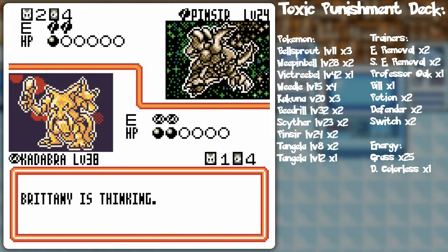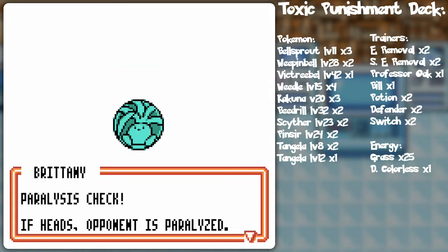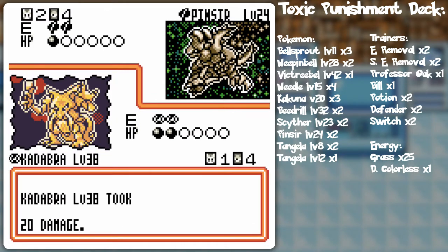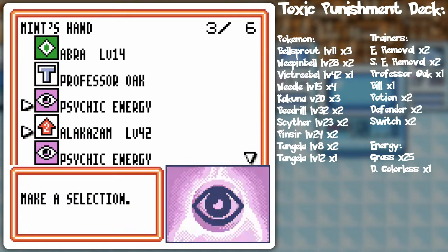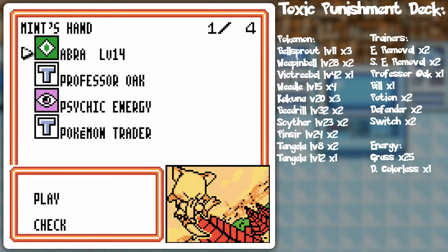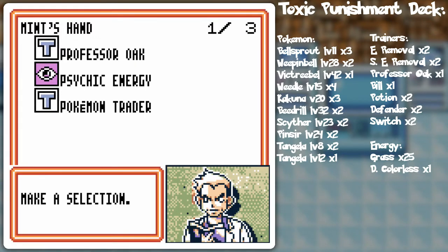Poisonous stuff — the Venusaur could help with that. Of course you got the paralysis, why wouldn't you get the paralysis. That means I'm not recovering, so we're going to go Alakazam and use Damage Swap to move it to stuff on the bench for the sake of safety.